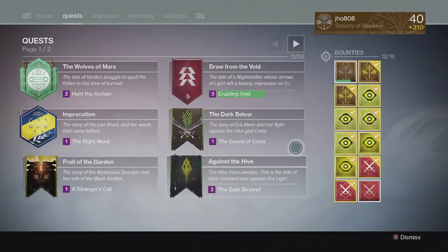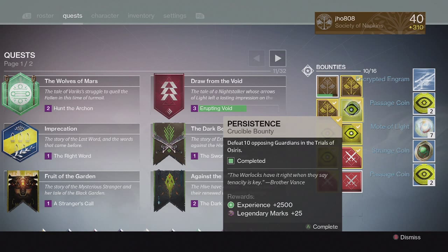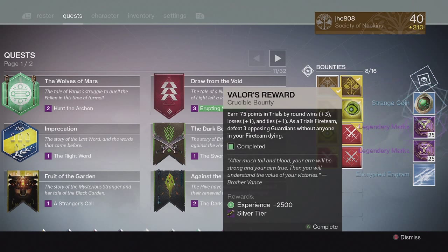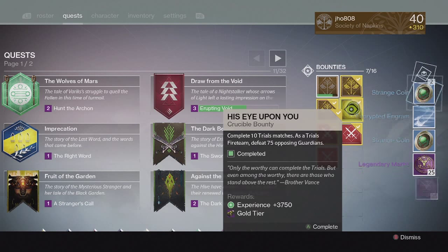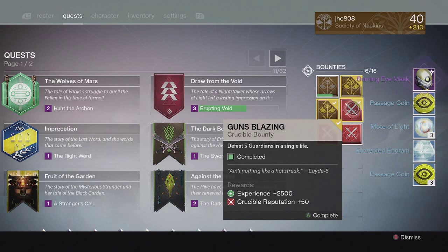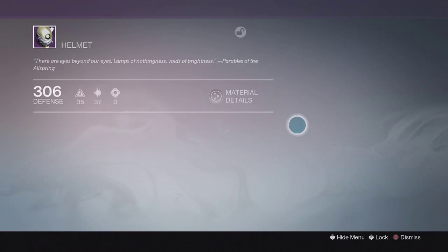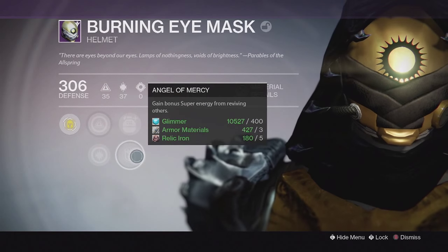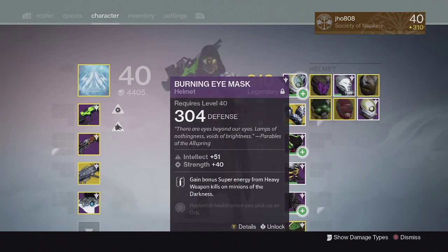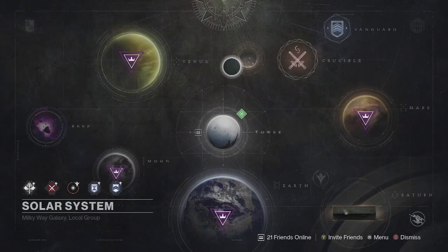It's a very high fire rate Scout Rifle so I like it a lot. Moving on to the Bounties for Trials, for the first four packages we got the usual Legendary Marks, Motes of Light, and Passage Coins. For my Silver tier, I was unlucky and didn't get any exotics. For my Gold tier, we got a Burning Eye Mask Helmet for my Hunter. It came with Intellect and Discipline and some pretty good perks — Angel of Mercy and Ashes to Assets — and it was 306. Not bad, pretty decent roll on a helmet, so I'm probably going to keep that one and try to level it up.